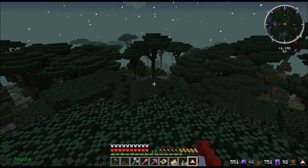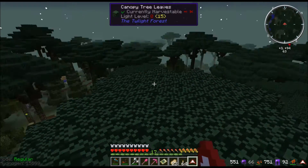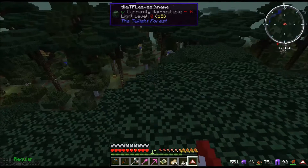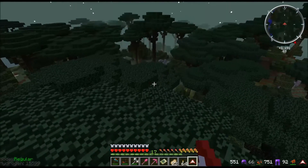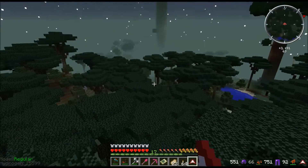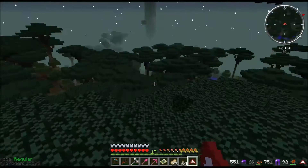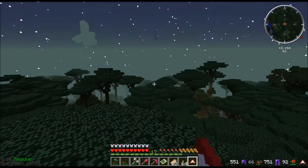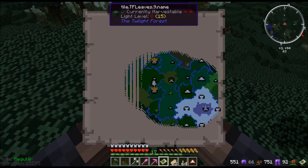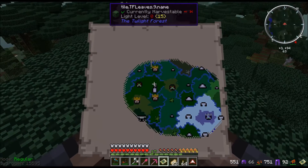So in the actual progression, the first thing you need to kill is a Naga. The Hollow Hills, the Hedge Maze, and the Ram's Grove basically only give you progression if you find items that are helpful. But to actually unlock zones, you have to start with the Naga. Here we are in the Twilight Forest. Let's have a look at our magic map.